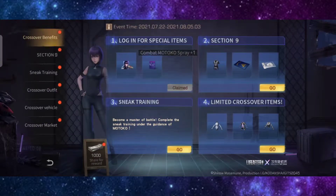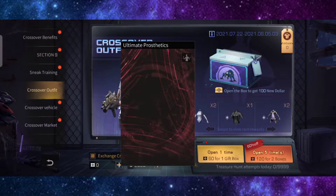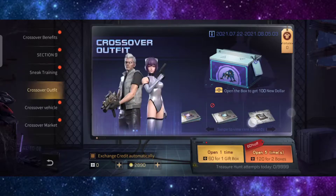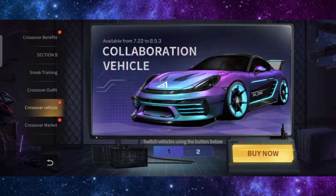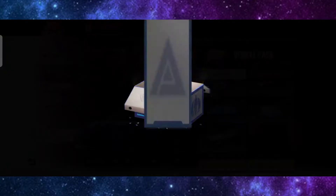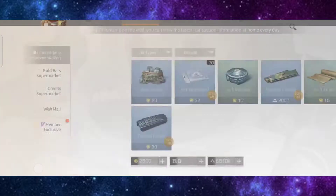This is the crossover training — a crossover outfit where you can get the prosthetic armor. This is from Ghost in the Shell the first time it came out, and this is the ultimate prosthetics and the tactical armor. It looks good. There's also the Ghost in the Shell chip for the pack drone, the sneak training, and the Section 9 crossover outfit. The crossover vehicle is actually a Pegasus with the Section 9 skin.